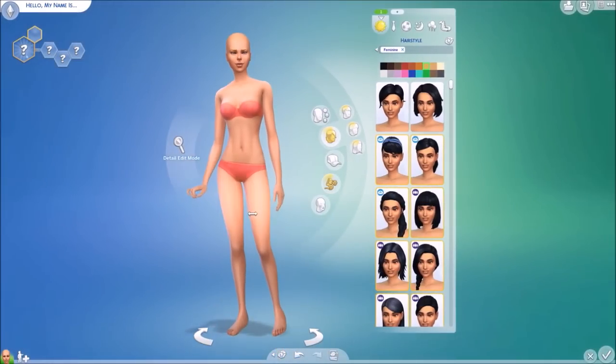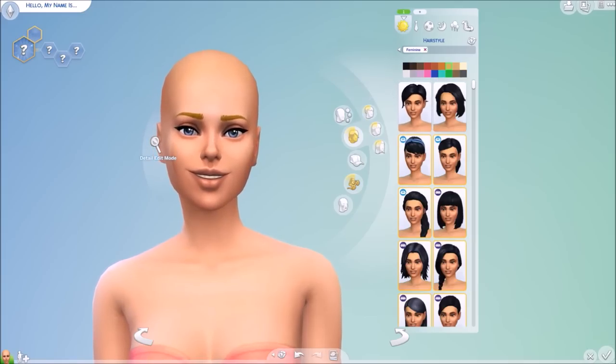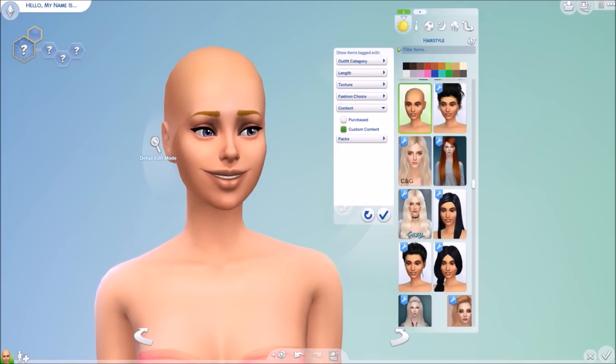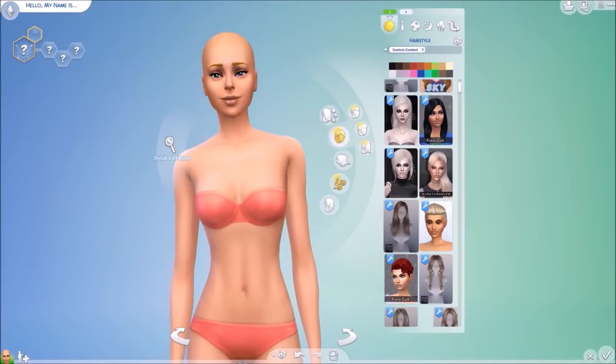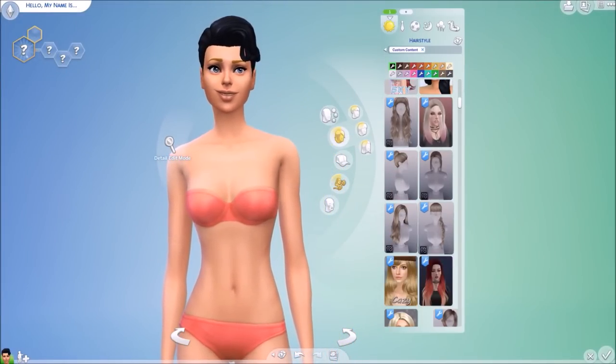Once you have a completely naked sim, all you do is put the clothes and hair that you don't want on this sim. I normally just filter by custom content and then scroll through and decide what I want to keep and what I don't. I do this on a fairly regular basis so I shouldn't have too much to get rid of.